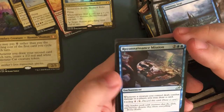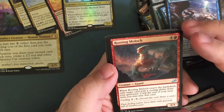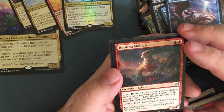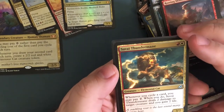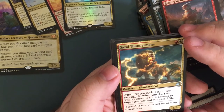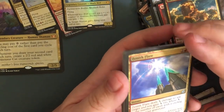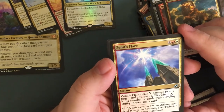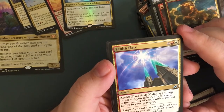Rooting Moloch — for five, a four-four lizard creature. When Rooting Moloch enters the battlefield, exile target card with cycling ability from a graveyard until end of turn — you may play that card, you have to pay the mana cost. Cycling for two. Savai Thundermane — red and white, whenever you cycle a card you may pay two; when you do, Savai Thundermane deals two damage to target creature and you gain two life. And here is the card that's gonna help you win — Zenith Flare for four. Zenith Flare deals X damage to any target and you gain X life, where X is the number of cards with cycling abilities in your graveyard. That could be hit them for thirty and gain thirty life very easily, if not even more.